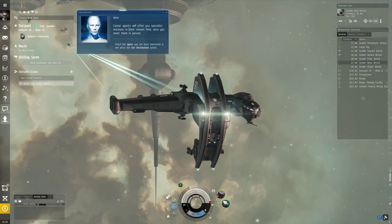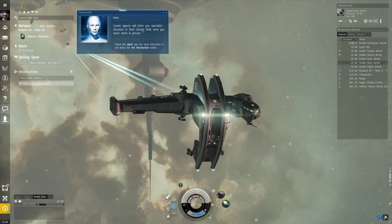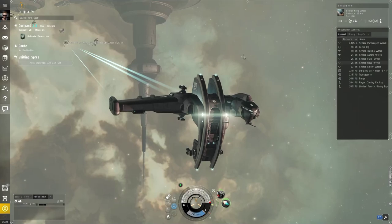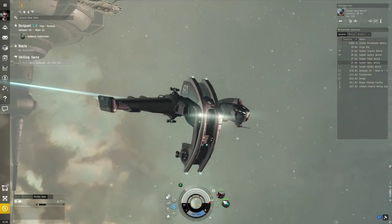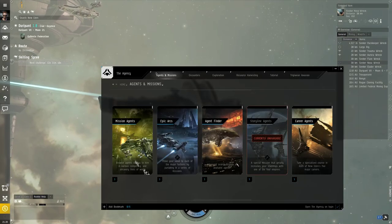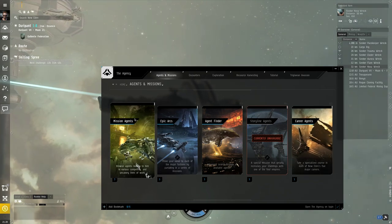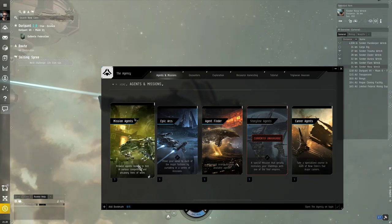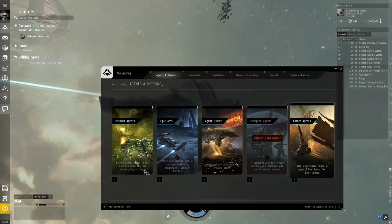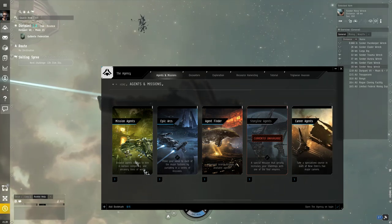Ctrl-F9 toggles the user interface. Aura here wants us to choose a career agent, but since the tutorial is basically over, I'm going to quit the tutorial so we're not getting any Aura pop-ups. Sorry Aura, we don't need you anymore. She wanted us to go to the agency, the agents and mission tab, and go to career agents. Career agents and mission agents are similar in many ways, but career agents give you missions well-suited as a tutorial for beginners — they introduce concepts and give you tons of free stuff. You don't want to skip this.